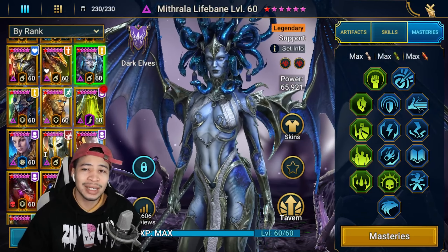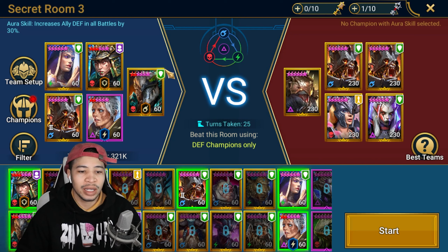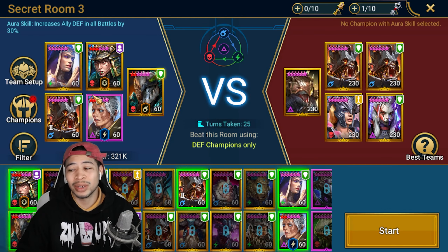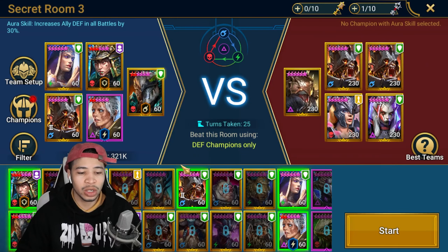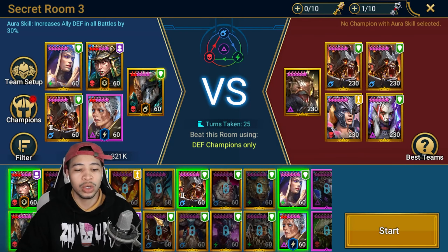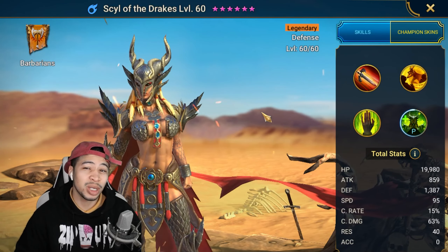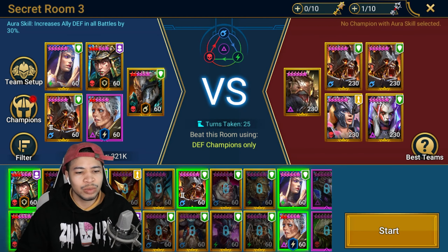Secret room three is defense champions only. I have Stoltis, Harima, Martyr, Ignatius, and God Seeker. There are a ton of champions you could bring in: Ultimate Death Knight who a lot of people have, Contra the Cyclone who is amazing for this room and was also a fusion, Rosin who can do damage as well as turn meter control, and Seal of the Drakes who's also going to be amazing.